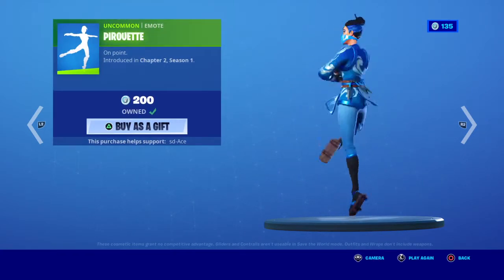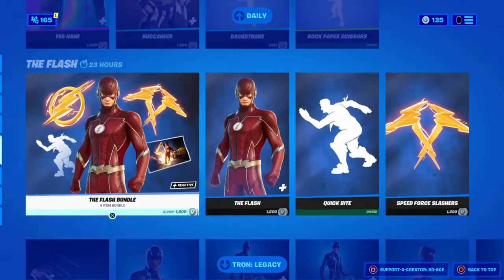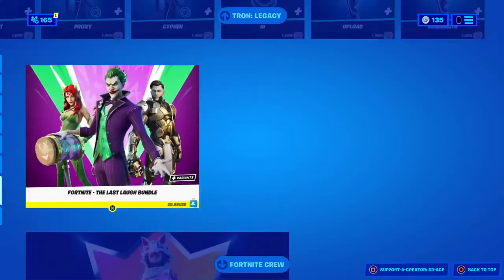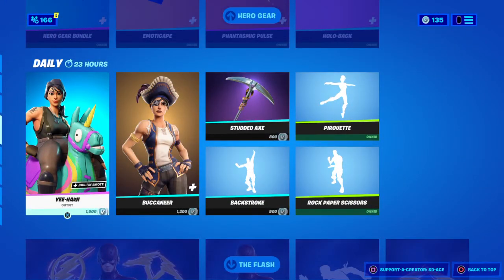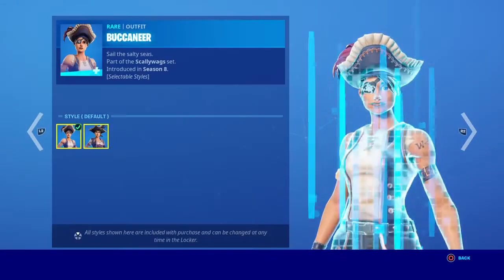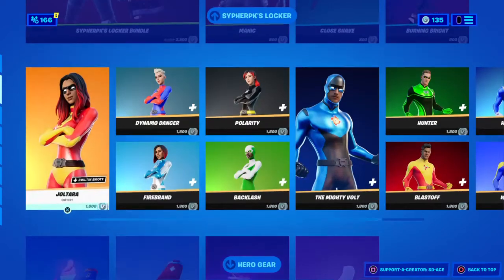The Puret emote is back, and Rock Paper Scissors is also back. That's it — all the Flash stuff is still here and the Tron stuff, but all the Valentine's Day stuff is gone obviously because that event ended. This is a really good item shop — I really love that they brought back Buccaneer.